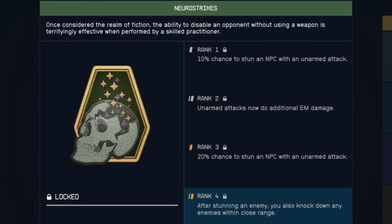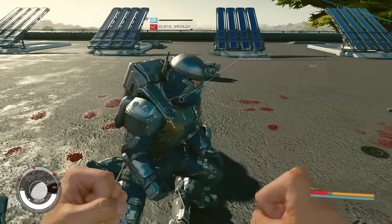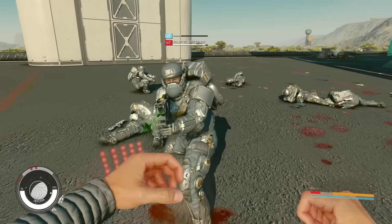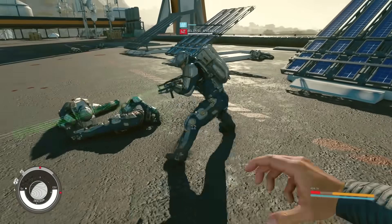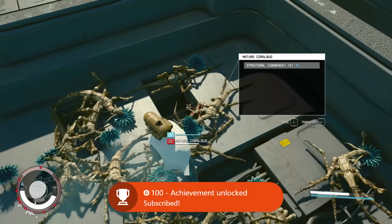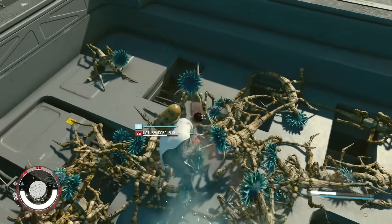Our second-to-last skill is Neuro Strikes, which was super hyped up during the Starfield Direct and seemed like it would unlock viable unarmed builds. Unfortunately, this skill is a little lackluster for a master tier skill. None of the ranks actually deal additional damage — rank 2 says unarmed attacks deal additional EM damage, but that just fills up the blue EM stun bar, not raw damage numbers. Rank 1 gives a 10% chance to stun NPCs, rank 3 doubles that chance, and rank 4 gives you a chance that after stunning an enemy, nearby enemies in close range are also knocked down. In practice, this feels very hit-and-miss, and it's very rare to have enough enemies in close proximity to make the rank 4 perk useful at all.